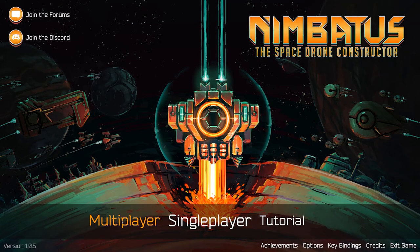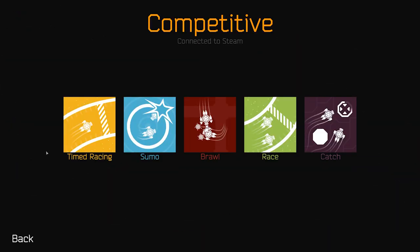Next up, the Competitive mode. Choose one of five arenas to compete against other players' creations. Please note that all arenas feature asynchronous multiplayer, meaning that you have to enter an autonomous drone into a tournament and watch it compete against other players' creations in order to climb the leaderboard.